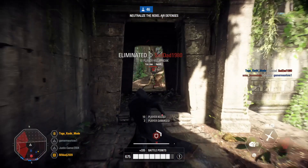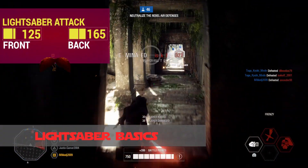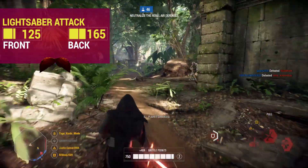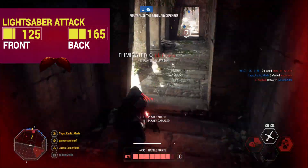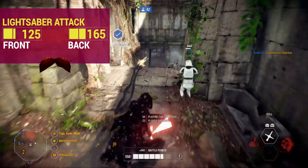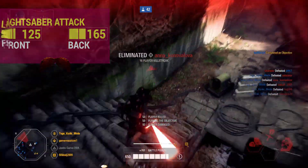As for Kylo's lightsaber damage after the last buff, your lightsaber deals 125 damage from the front and 165 damage from behind. With these values, you can two-hit kill all infantry from the front and one-hit kill all infantry from the back — except heavies. From behind, you can two-hit kill heavies and aerial reinforcements, even with the HP star card.